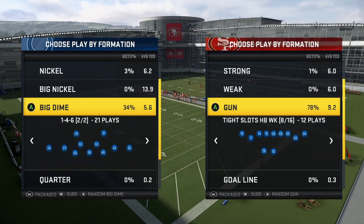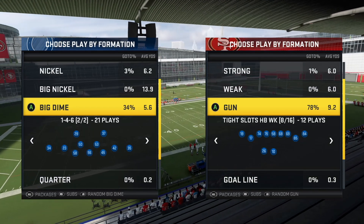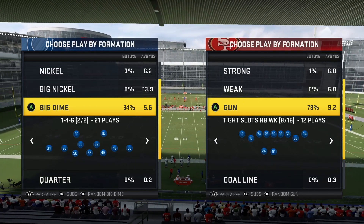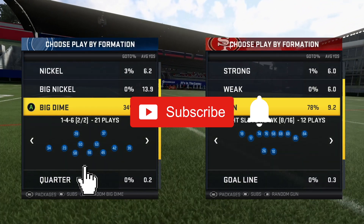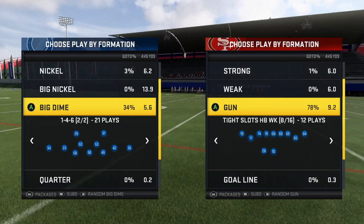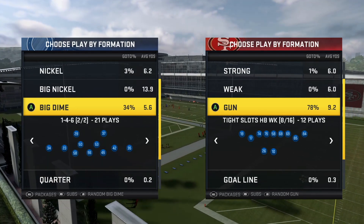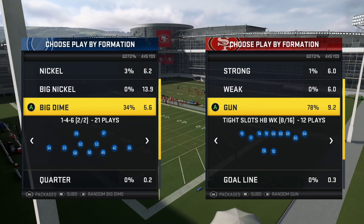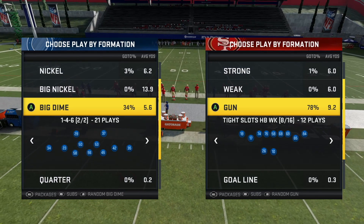What's going on everyone, BanksyQ here from playbook.gg. In this video I'm going to show you guys how to block 146 in a variety of different ways and formations. To start it off, we're going to start out in Tight Slots, Halfback Week, and we'll also show you Bunch, and then Trips Tight End — in my opinion the three most popular formations in Madden right now.